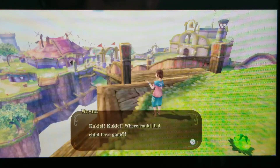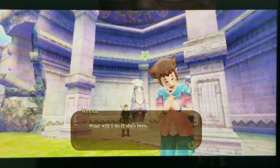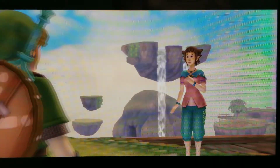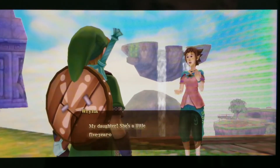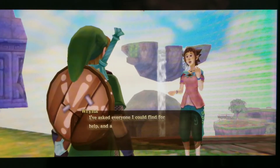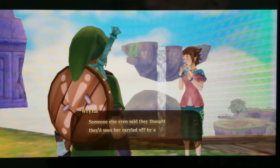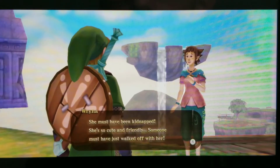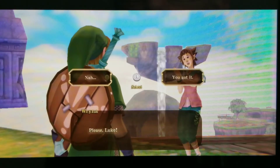Who's that? Kukil, Kukil — where could that child have gone? Oh Luke, what perfect timing. You haven't seen my Kukil, have you? My daughter — she's a little five-year-old girl. Won't you help me look for her? I've been looking everywhere, but I can't find her. A few people said she's been spotted with some unknown person with a scary face, and someone even said they'd seen her carried off by a monster. Find Kukil, please — it breaks my heart to think she's somewhere out there crying. You got it.